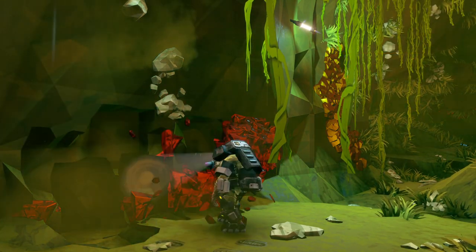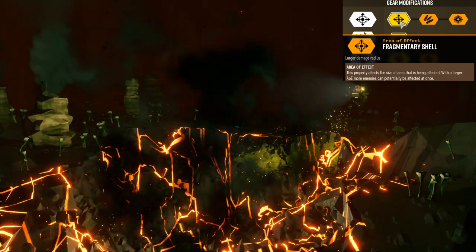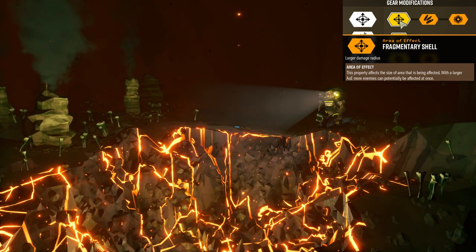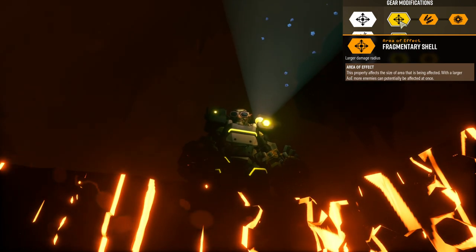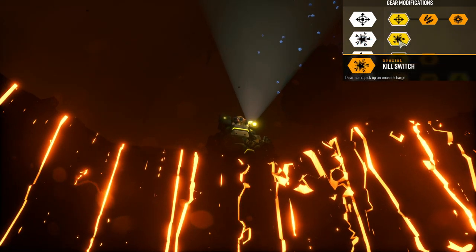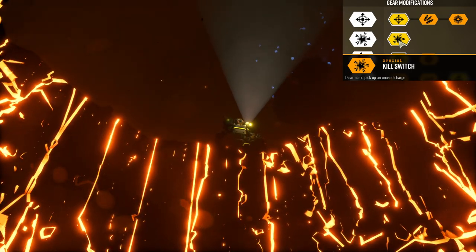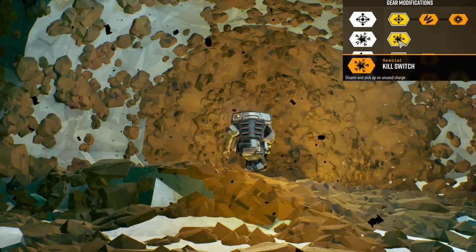Satchel charges are a key item when dealing with large volumes of enemies. The first gear mod is the fragmentary shell, which creates a larger damage radius — good if you're getting swamped in the tunnel and need space to create a circular death room. The second gear mod uses a kill switch, which allows you to disarm unused charges, helpful when you don't necessarily want to blow them up in the tunnel.